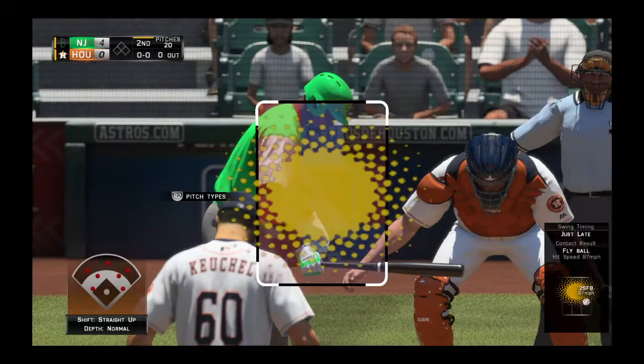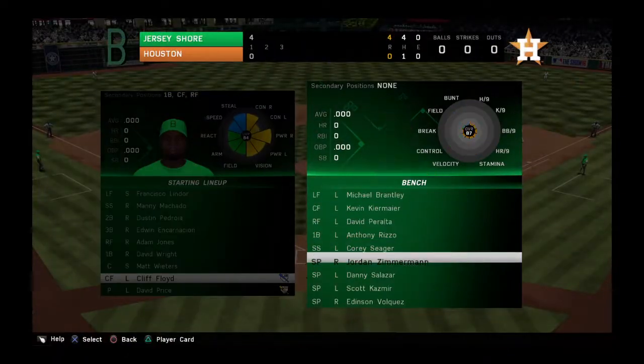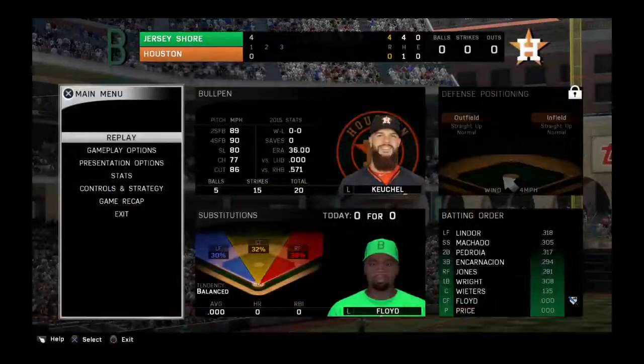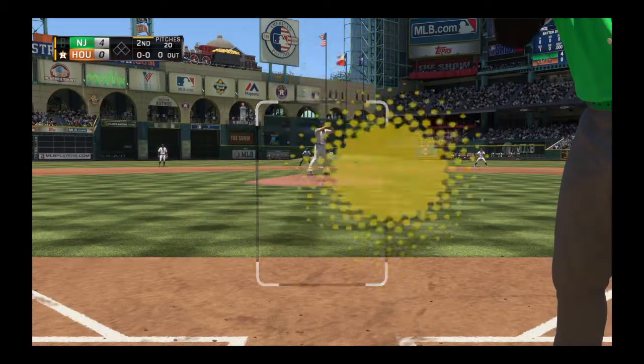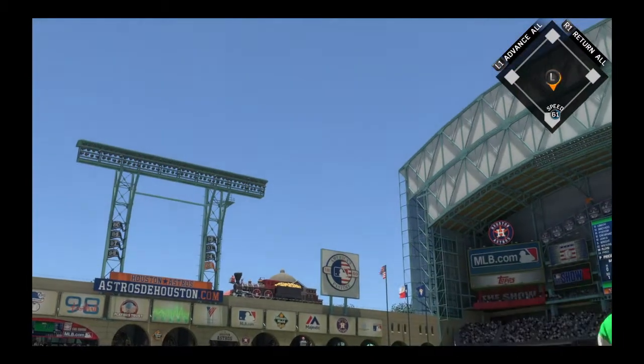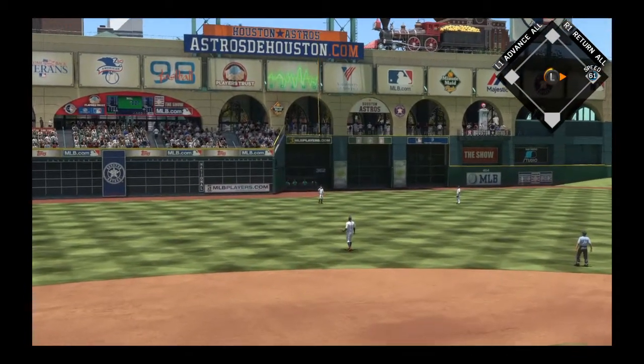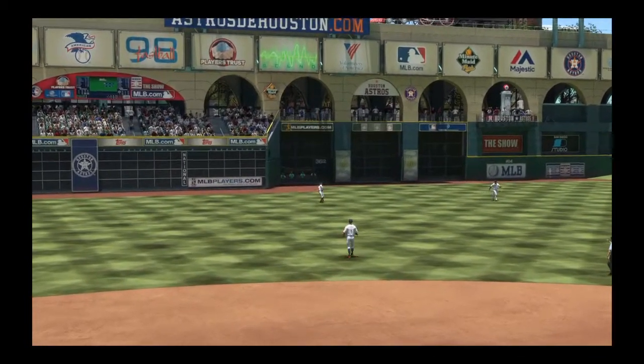Cliff Floyd makes his way to the plate to get us started here in the top of the second. Well guys, they jumped out to that big lead early on in this game, but you really can't get comfortable — you have to keep putting pressure on. This is hit high in the air out toward left center, and Rasmus looks this one in for the first out.